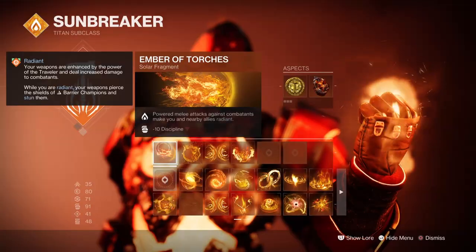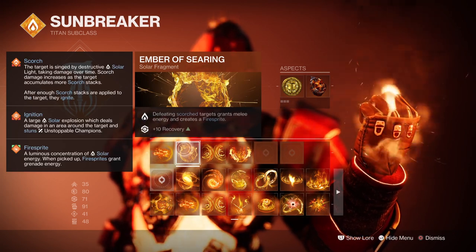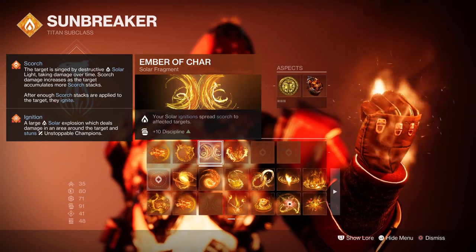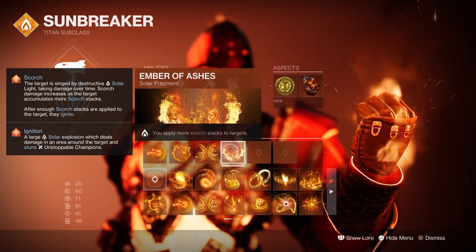Looking into the fragments: Ember of Torches, where powered melee attacks against targets makes you and allies radiant; Ember of Searing, where defeating a scorched target grants melee energy and creates a Firesprite; Ember of Char, where your solar ignitions scorch nearby targets; and Ember of Ashes, where you apply more scorch stacks to targets.